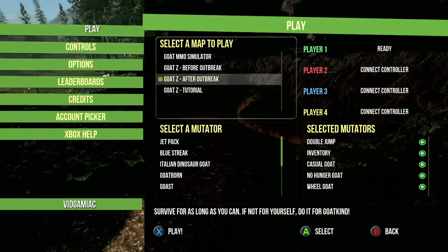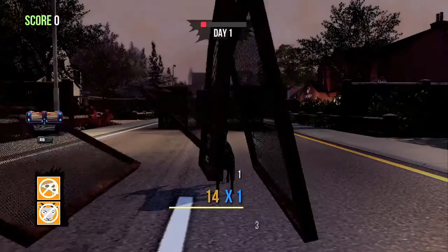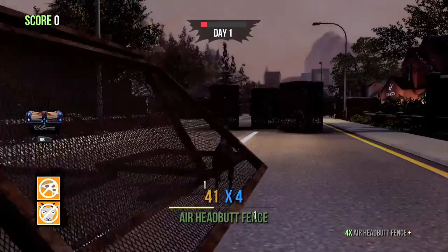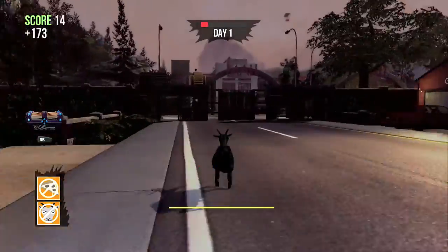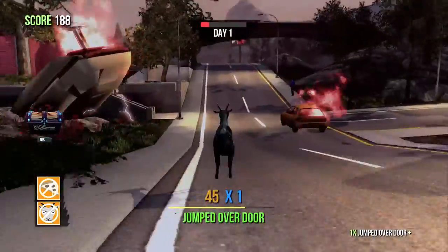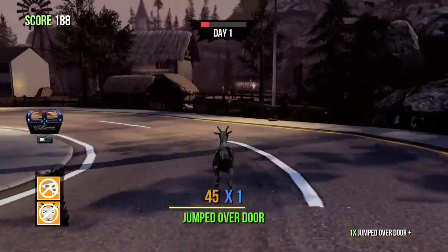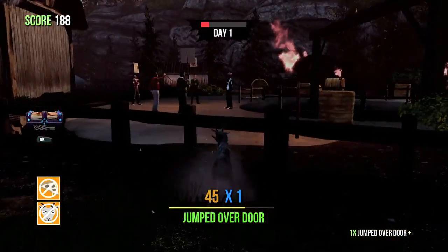I recommend having these mutators: Double Jump, Inventory, Casual Goat, No Hunger, and Wheel of Time. Just as in the Weapons Guide, Wheel of Time is great in the MMO map because you can freeze time, so the zombies don't give you trouble. It also freezes the timer, which helps because the stronger enemies spawn later on.